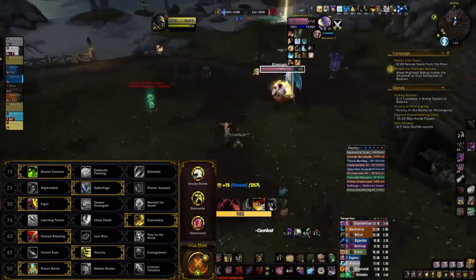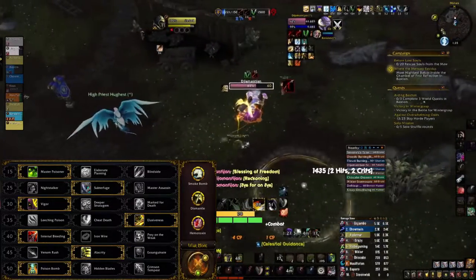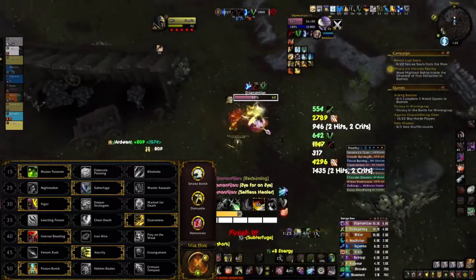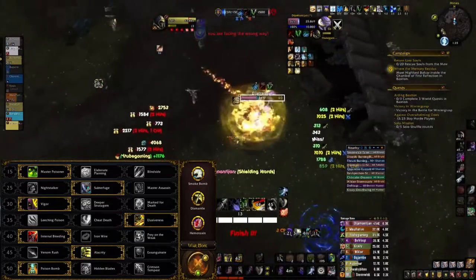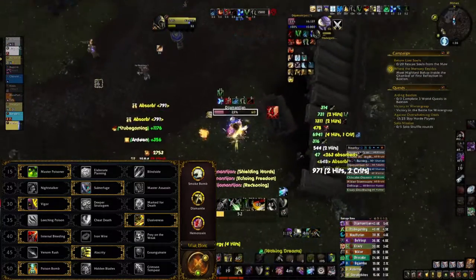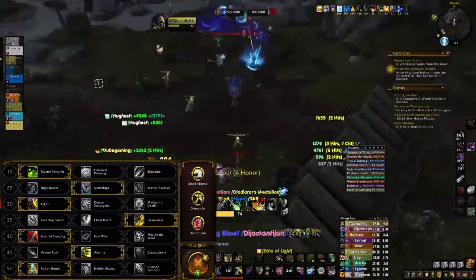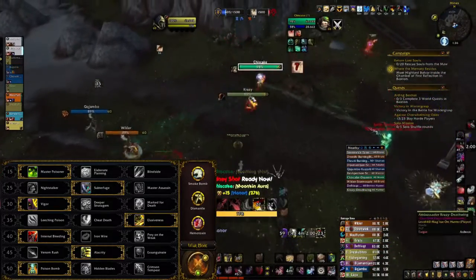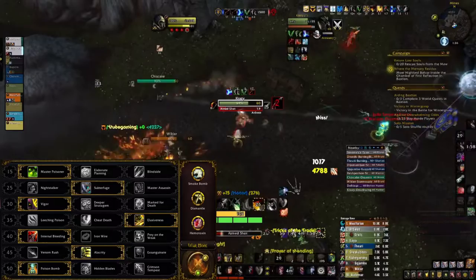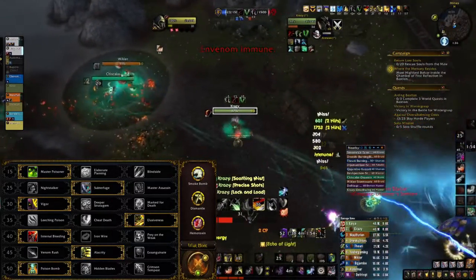I want to remind you guys that for Assassination Rogue, Haste is the second stat priority after Agility, because Haste increases energy regeneration and decreases the cooldowns of our abilities. Also at level 45 we have a very interesting ability called Exsanguinate, and you should try to use it. For the last talent option we will take Poison Bomb, because in my point of view the other two are just useless and there is no point to try them.